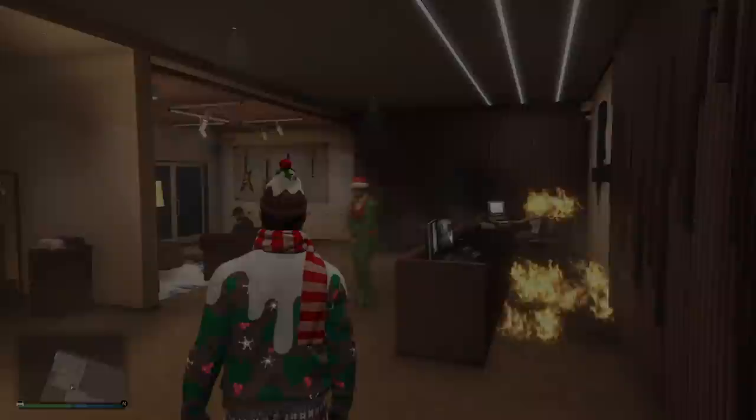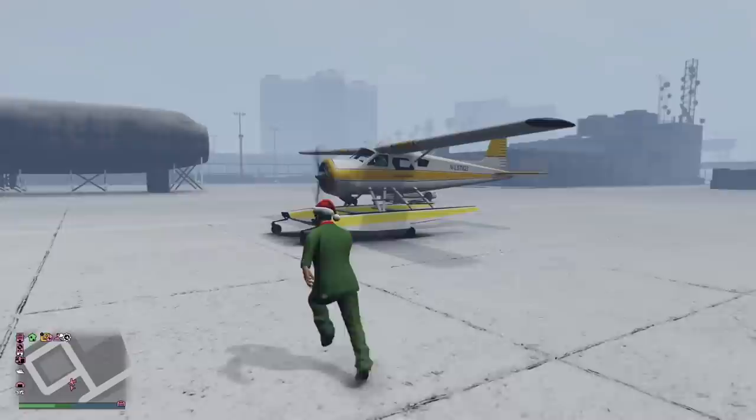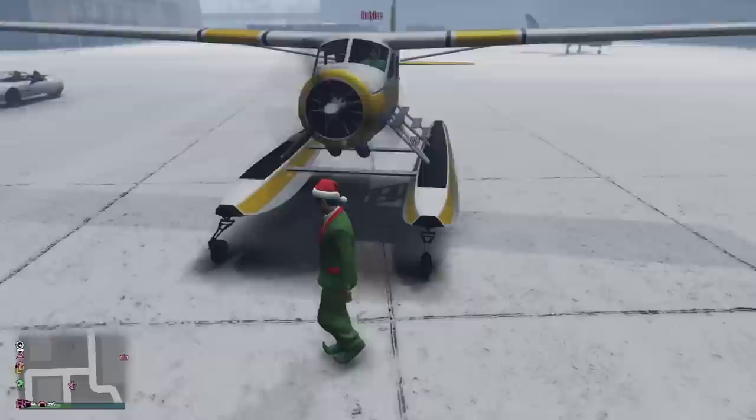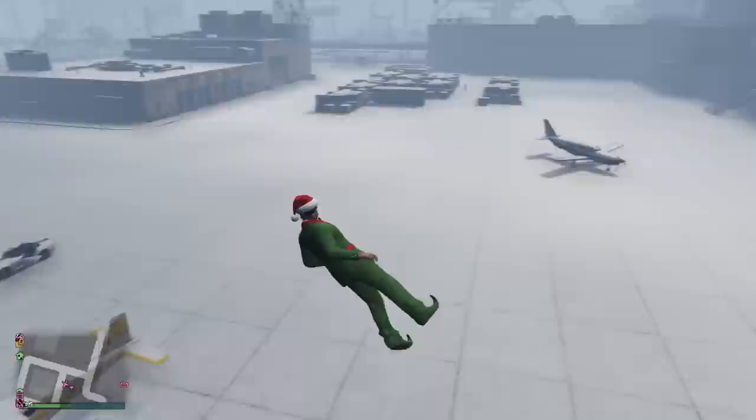This second one is a small but pretty fun glitch with a Dodo seaplane. First of all, get your hands on a Dodo. Once you have one, invite your friend to an MC or CEO with friendly fire turned off. Tell your friend to get in the seaplane and slowly approach the blades of the plane. Once you're a few inches away from the blades, press the jump button.